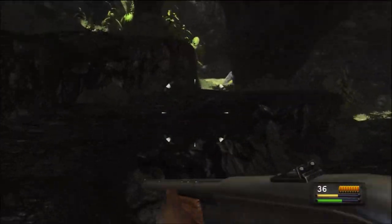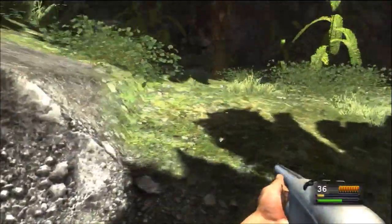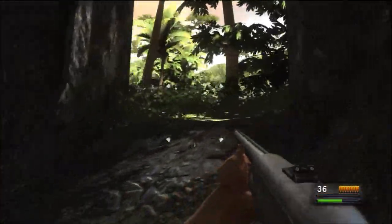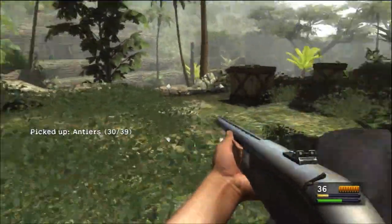The next one is easy to find. As you make your way over to the gate you have to blow up, you'll see a little cave to your left hand side. Hug the left wall of this cave and make your way up to the very top level of the cave - on the very top you will find the third antler sitting on yet another crate.